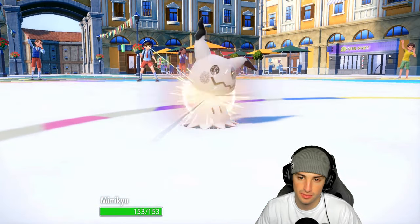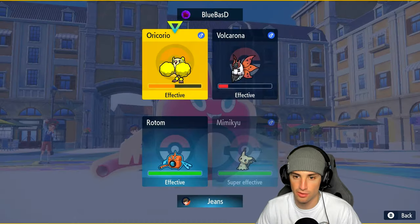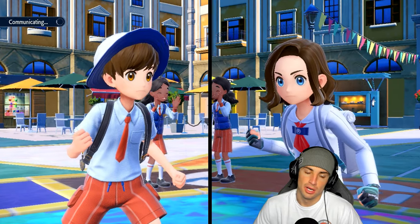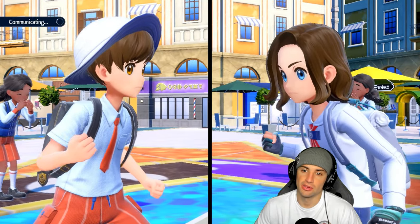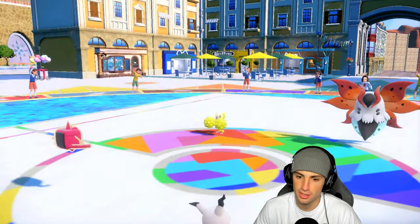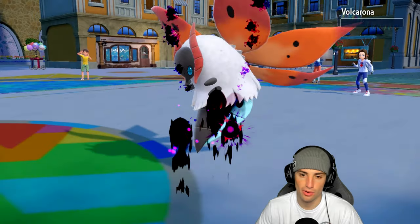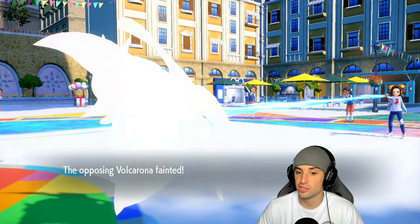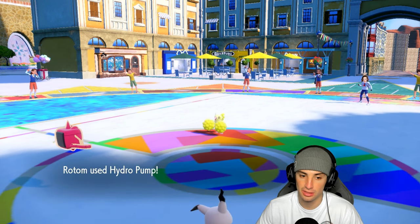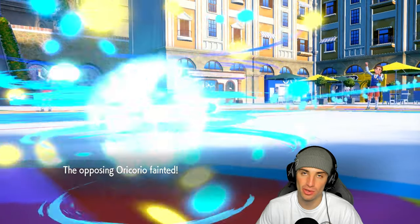I'll launch another Hydro Pump to kill Oricorio and Shadow Sneak to take out Volcarona. Volcarona could Protect but I have Disguise so I'm fine for another turn or two. Shadow Sneak comes out first — KO! And Hydro Pump lands — another KO! We get rid of Volcarona and Oricorio.